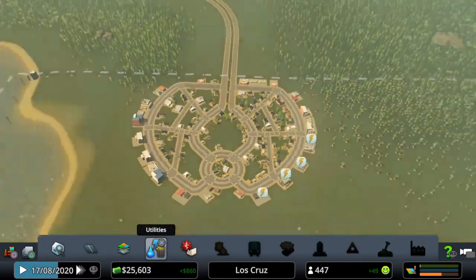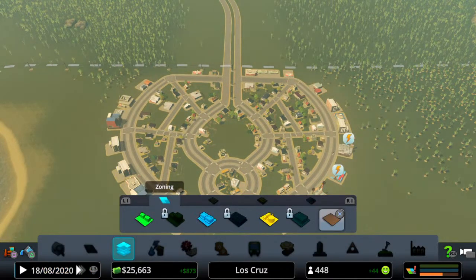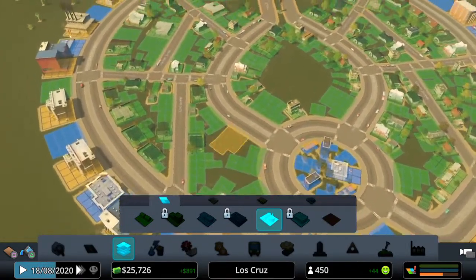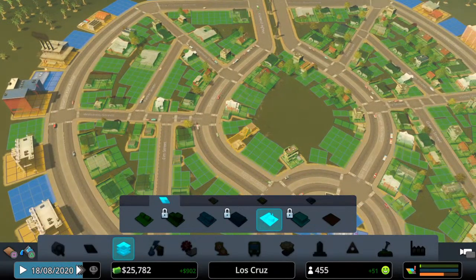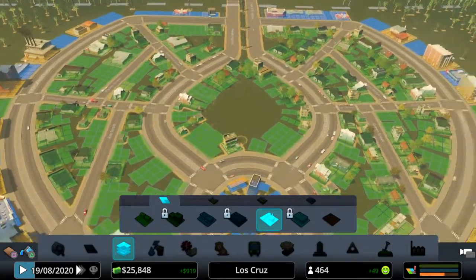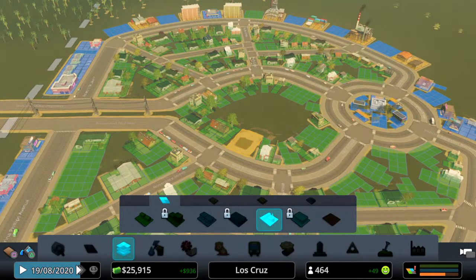The first thing you do when you start a city is you zone out residential, because you need people to come in. Then very quickly you'll need to start zoning out commercial and industrial so that people have places to work. As you can see with this city I zoned out so much residential that as soon as any residential need pops up in the bottom right, somebody will come and take one of these plots. Depending on the market value of the land and services like fire and police coverage.